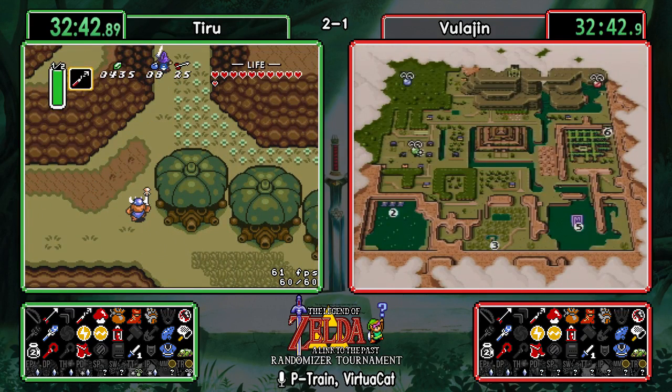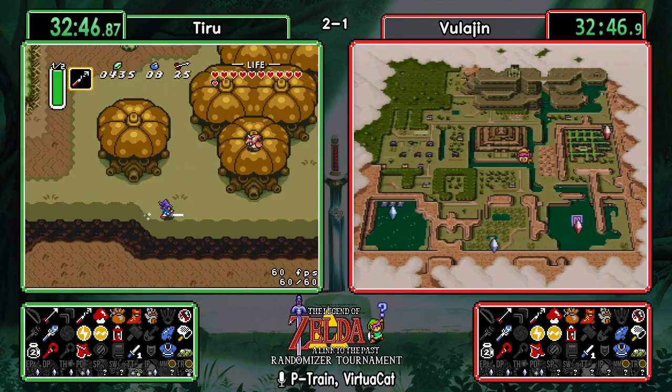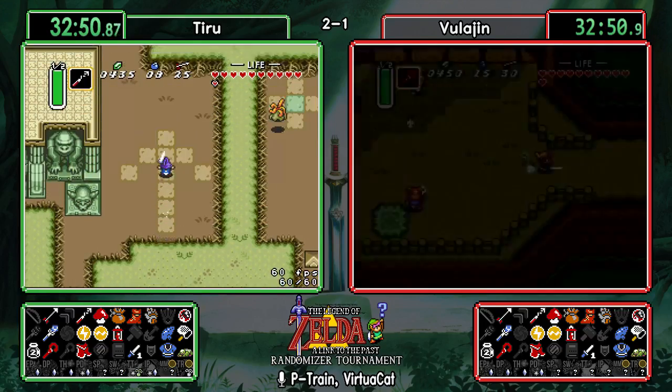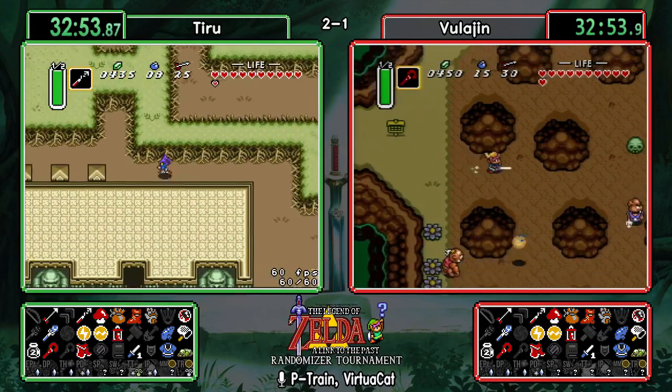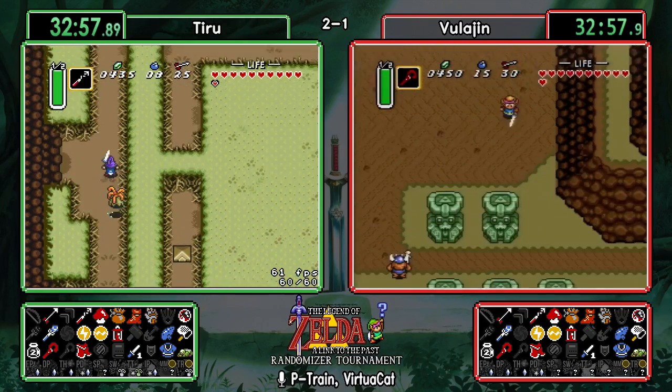We are 32 minutes in and we've only gone into one dungeon that we couldn't even complete. Tiru's going right over to Palace of Darkness — it's really the only play he has at the moment. Pod or Catfish at this point, that's about it in the dark world.